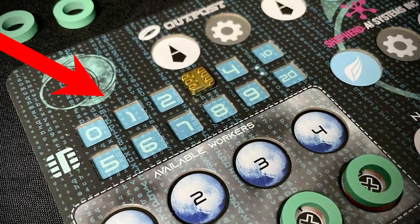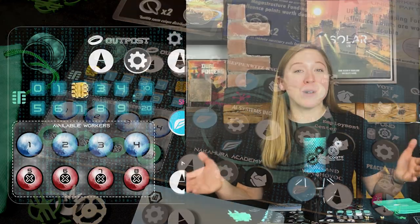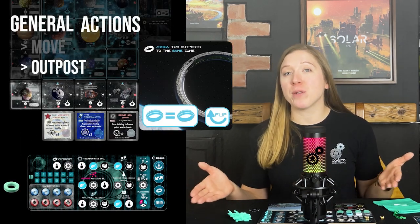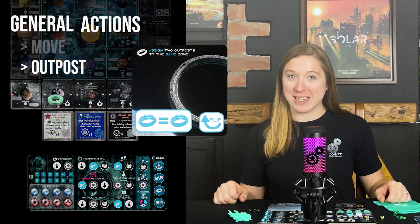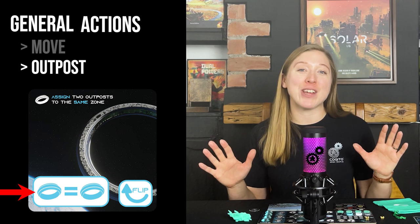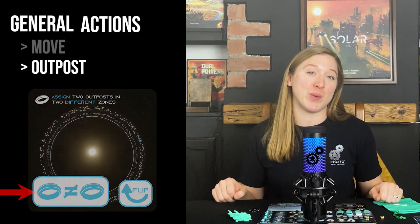One side of the build card allows you to build one outpost and gain two credits, and the other side allows you to build two outposts and gain one credit. Credits are measured by the track on your player board — when you gain credits, move your credit token up this track. If you reach any multiples of 10, add a second token to the relevant square. The assign card: assigning outposts means sending outposts you've built to specific locations in the solar system so that your presence will be increased in that zone. Outposts need to be built before they can be assigned. One side allows you to assign up to two outposts to any locations within the same zone, and the other side allows you to assign up to two outposts to any locations within two different zones.